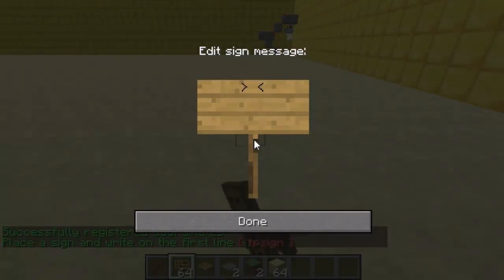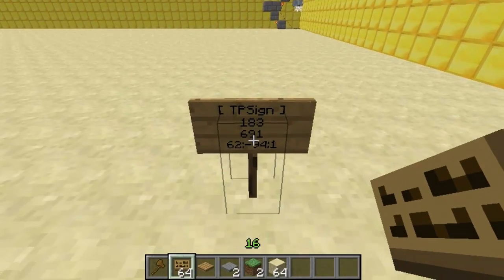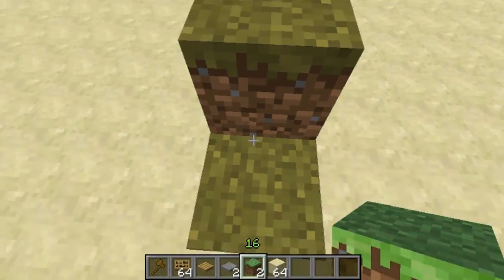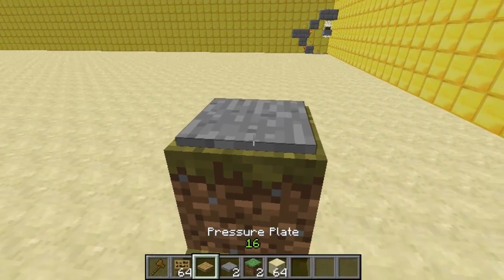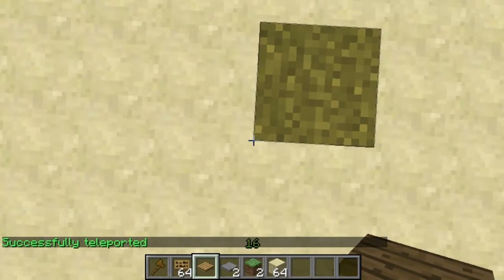So basically if I've got a teleport room at the spawn, I do the sign here — I do bracket TP-Sign and then close bracket. Then you can see it remembers all the coordinates and they are put onto the sign. Then all you have to do is cover it up with different blocks and have a block on top of it, then on top of this block you place a pressure plate — this can either be stone or wooden. When you stand on it, it will teleport you to the block that you previously used to remember the coordinates from.